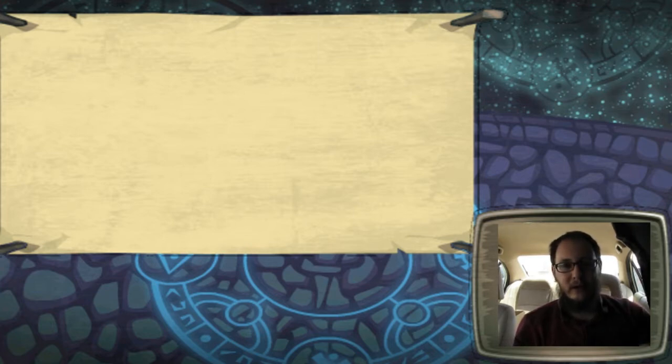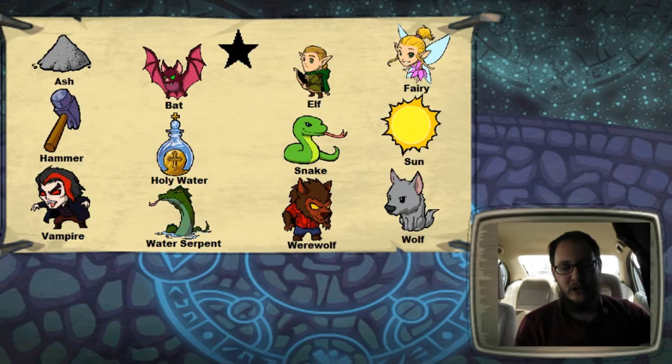So it's going to be the Onyx combo card rankings, and I'm just going to go through them exactly like I did with the gold combo cards. We'll start with the one stars. There are a lot of them — more one stars than any other ranking. These are almost all here because of their low combo counts, with none having more than 83 combos. The list is: Ash, Bat, Elf, Fairy, Hammer, Holy Water, Snake, Sun, Vampire, Water Serpent, Werewolf, and Wolf.